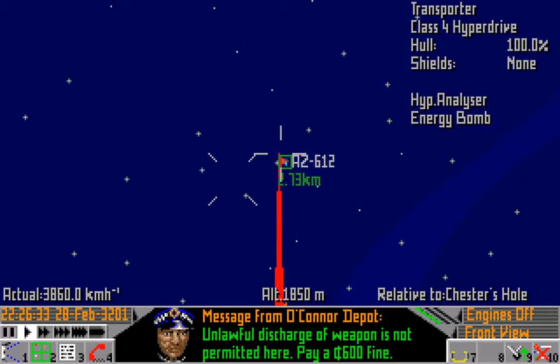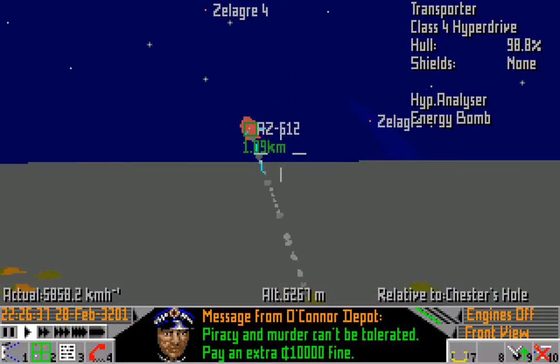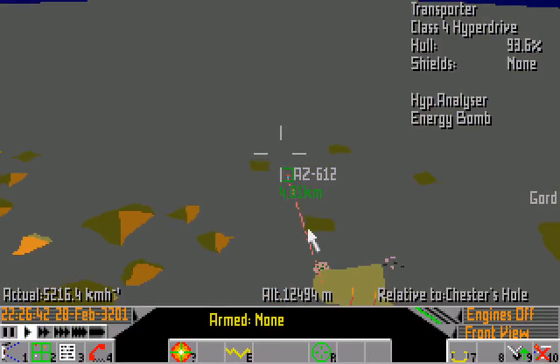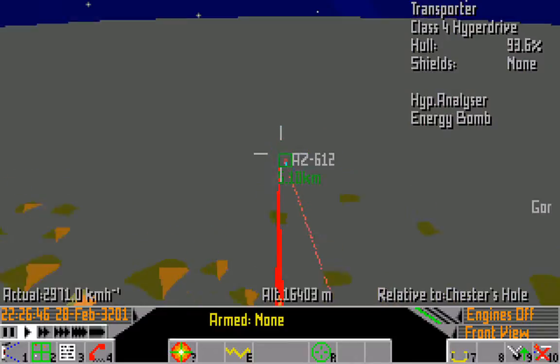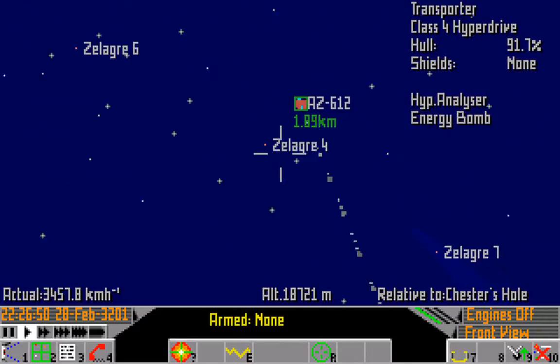And then open fire. We get a fine for discharging our weapon, and of course piracy and murder, which is ten thousand credits - which kind of makes this not very profitable. So not only do we have to deal with the swarms of police that are now coming down on us, we have to deal with this conviction without even a trial.